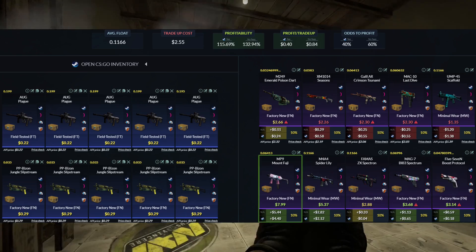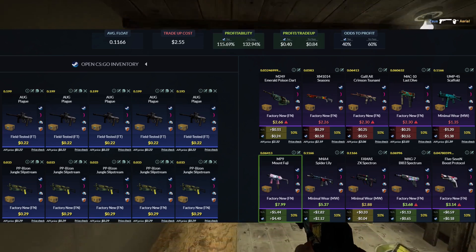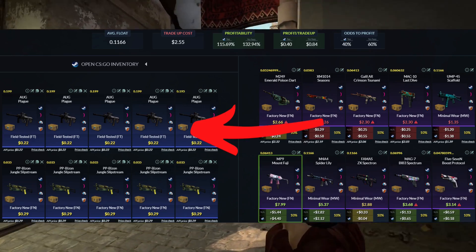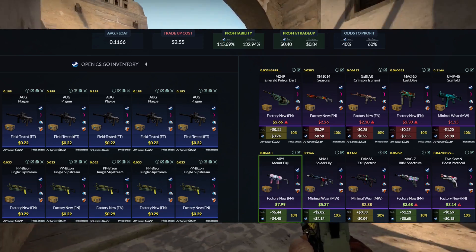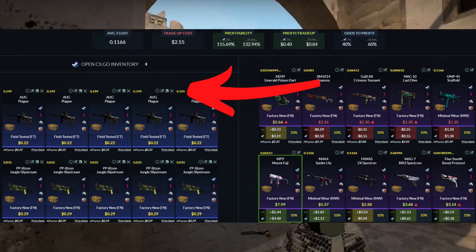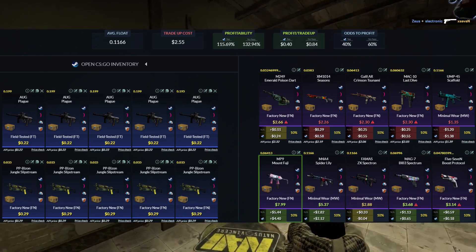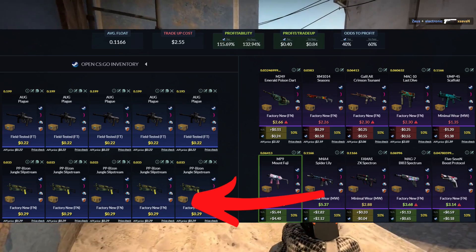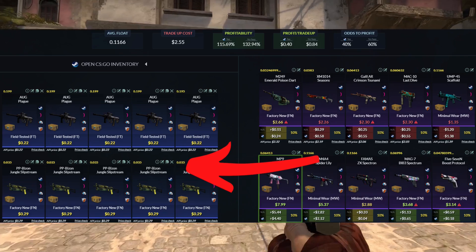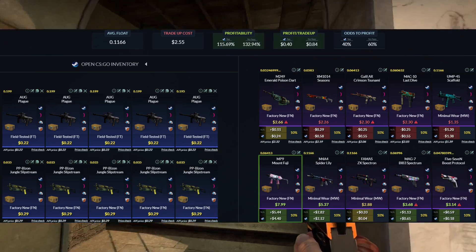Heading into our second trade-up — this one is going to be the least profitable of the video, but also a little cheaper. We're heading over to the Riptide case and the Spectrum 1 collection again. For the Riptide, we're looking for five field-tested skins, 0.2 or below on the float, at a $0.22 buy order. For the other five skins from the Spectrum collection, factory new at a $0.29 buy order. Not terribly hard to get.